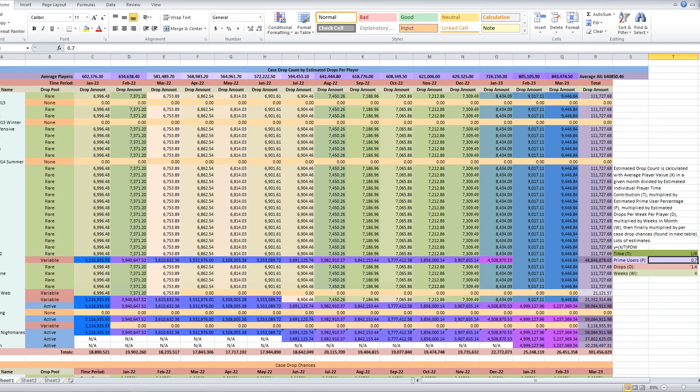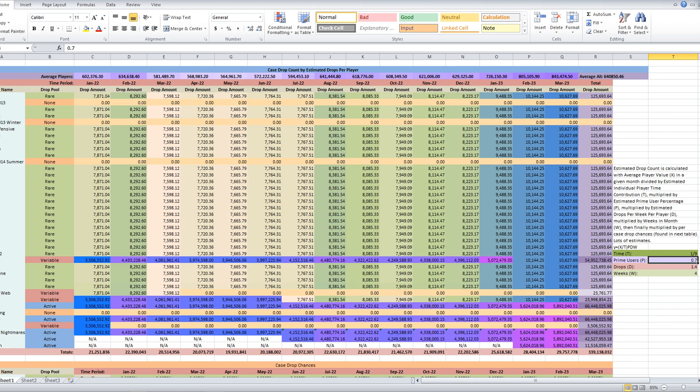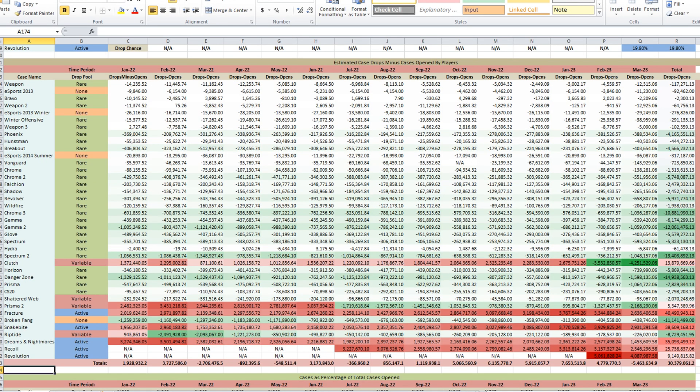To remedy this, I could take a second look at the variables. Maybe the number of players contributing to the player count should be increased, so I'll change it from 8 to 9. Maybe the prime percentage should be a bit higher, so I'll change it from 70% to 80%. Now we have numbers that show more cases being dropped than opened, right up until the month of March. Since the middle of March, opening numbers have only continued to creep up higher.